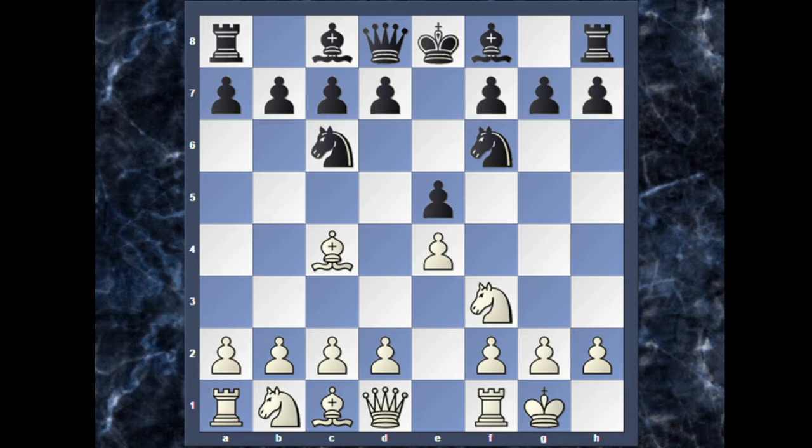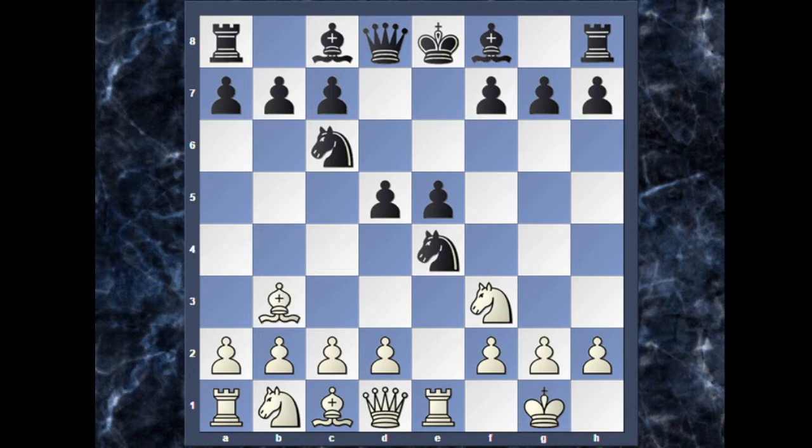White plays castles, leaving the e4 pawn undefended, so the knight captures. Now bishop to d5 can be played and is also the best move in this position. But Re1 is supposed to be a bad move, because now black plays d5 — the pawn is attacking the bishop on c4, also defending the knight on e4, and gaining a lot of center. So the bishop retreats to b3.